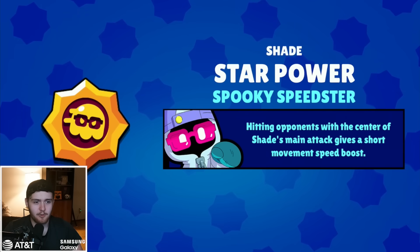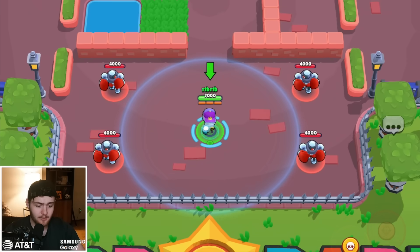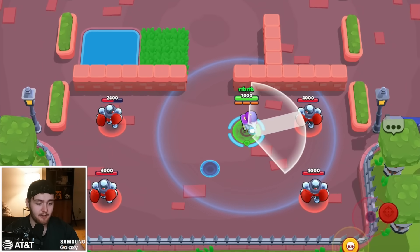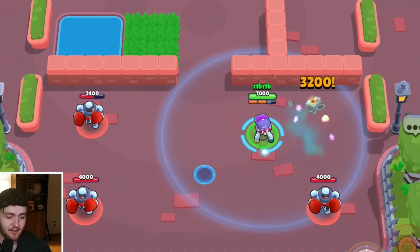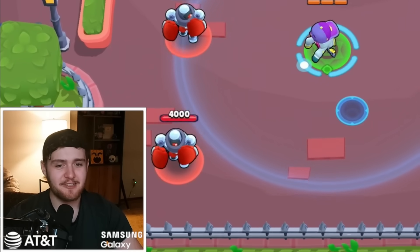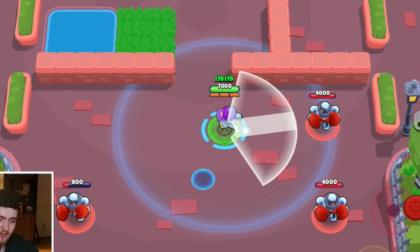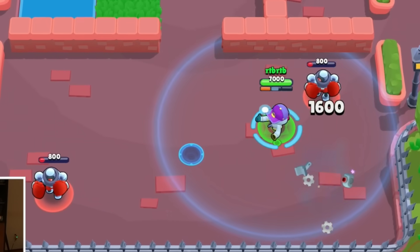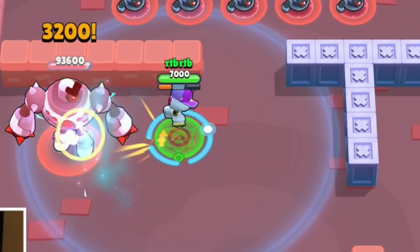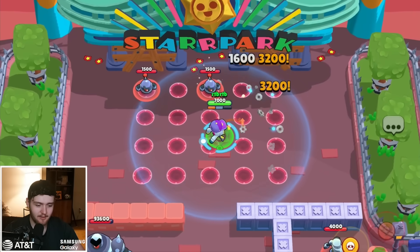Shade's first star power is called Spooky Speedster — hitting opponents with the center of Shade's main attack gives a short movement speed boost. This really rewards you for being a good player. If I don't hit the center, I don't get anything, but if I hit the center, I get a movement speed boost for about a second. After going so fast with the super, everything else feels slow — it doesn't seem that crazy, but it is a consistent movement speed boost. It might be like 10% or something; I thought it was going to be a little bit better than that.